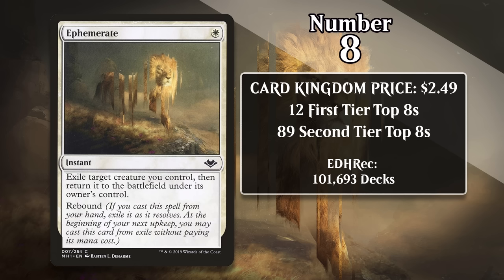It's been in 9% of the Pauper decks to top 8 major events over the last 4 months, and it's very heavily played in Commander, showing up in 6% of all white Commander decks on EDHREC. In other words, Ephemerate is in heavy demand for Modern, Pauper, and Commander, and it's also seeing play in the other formats it's legal in — and that's led to this little common costing more than a whole lot of rares do.